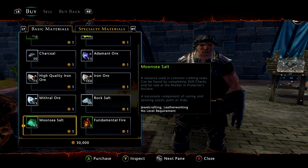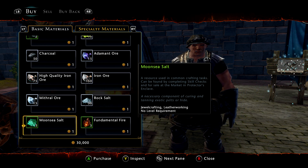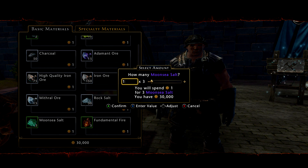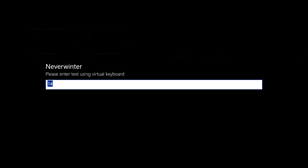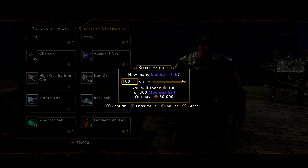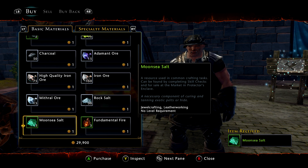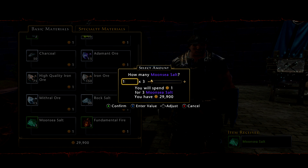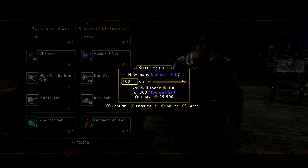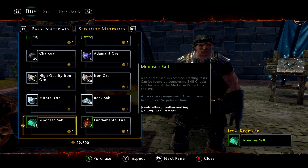I'm going to spend 1,000 guild marks, which will give me 3,000 moon sea salt, and it's the same price whether you do moon sea salt or rock salt. I tried the other ones but they really didn't do that much for me. So let's enter the amount that I wish to buy — 1,000 — but of course you can only buy them in quantities of 100, which is very, very annoying and one of the reasons why I don't like doing this.